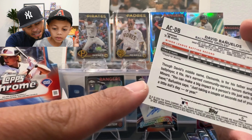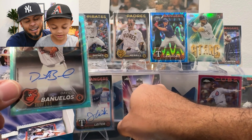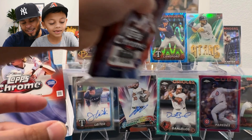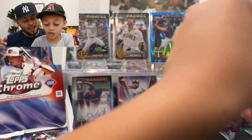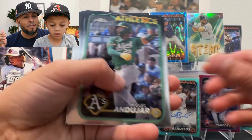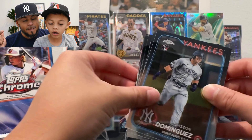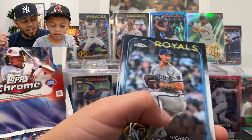Hey, almost older than you! We got three autos in this box and all three of them were numbered — that's unheard of. I've never had a box like that. We got an image variation and one of the top five rookies in a blue parallel. There's a Jay Dunn, we hadn't seen him yet. Jordan Westberg — I really thought it was going to be Westberg in that auto spot instead of Banuelos.